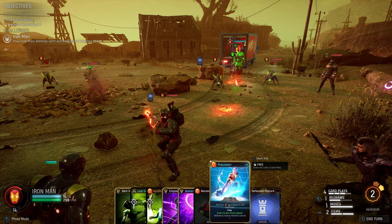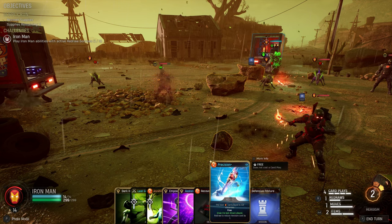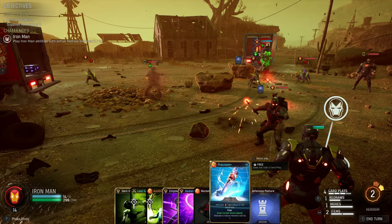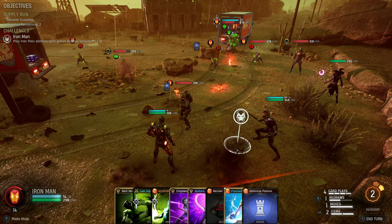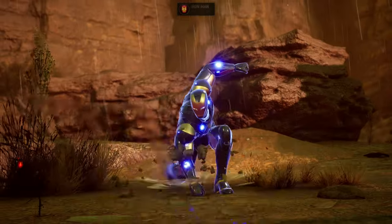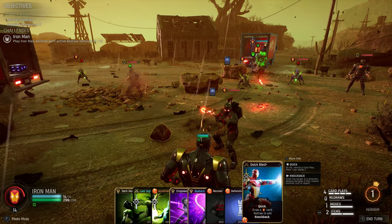The next Iron Man card is not discarded and we would redraw the last attack played, which is a quick. So I could essentially go Precision spending two heroism and then quick blast twice and be pretty happy. I could also redraw this so there's only one heroism, and that way we've got two of the challenges done. That still doesn't solve all our problems because the Hunter is going to take an absolute beating here.